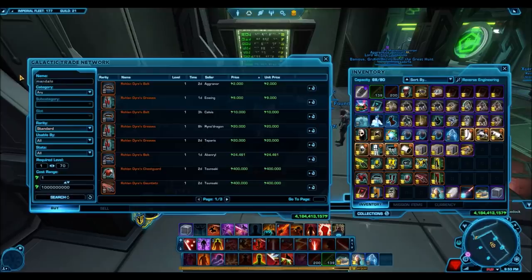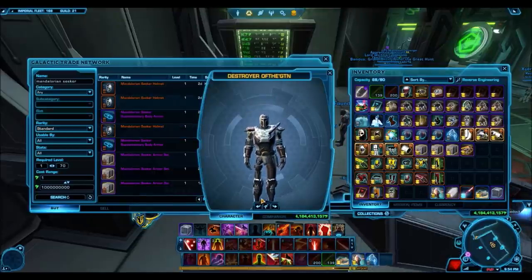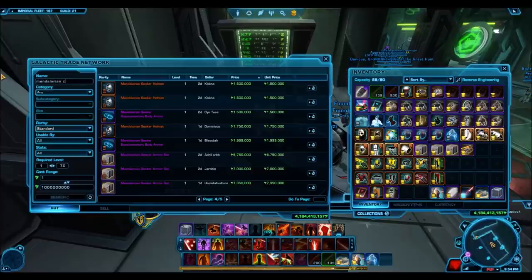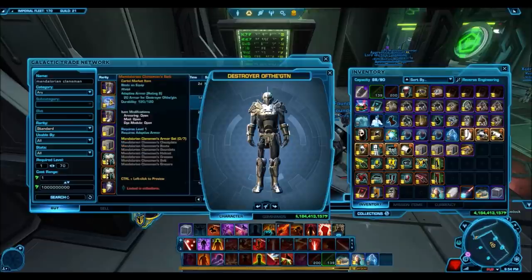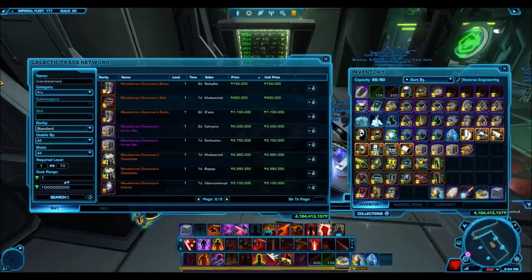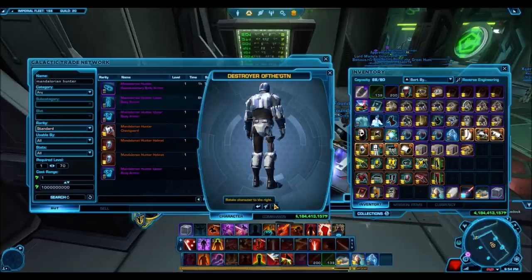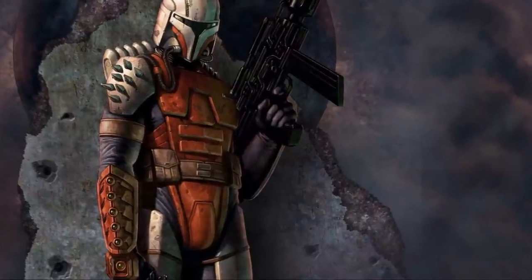Looking at the GTN now, some cartel market Mandalorian pieces still sell for decent prices. The Mandalorian Seeker is just a reskinned version of that legacy set, but if you want a slightly more finessed cartel market version you can look for that — it's a bronze armor set so it won't be very expensive. We also have gold sets like the Mandalorian Clansman and Mandalorian Hunter, which are pretty rare and sell for very high prices. In my opinion they're not really worth it, though the Mandalorian Clansman does have a unique design.